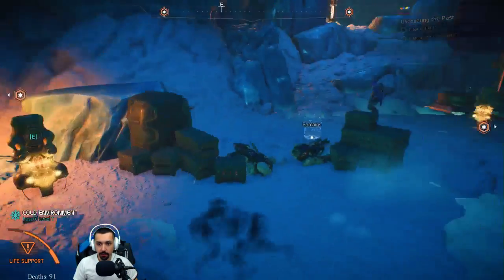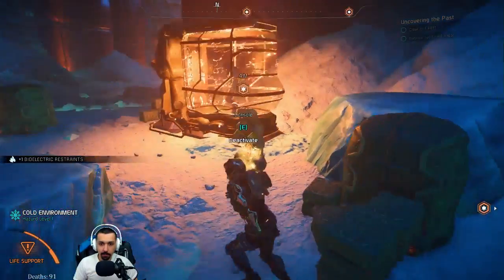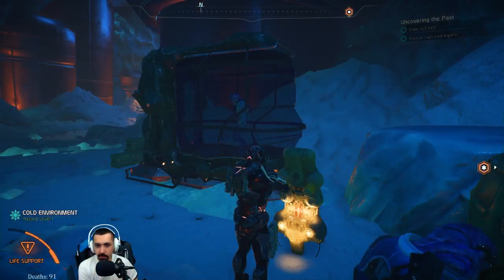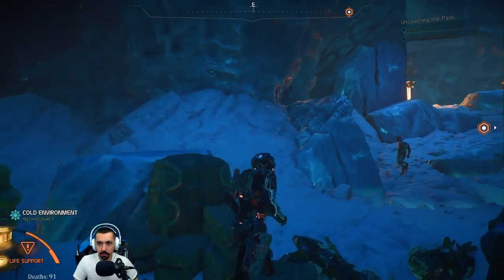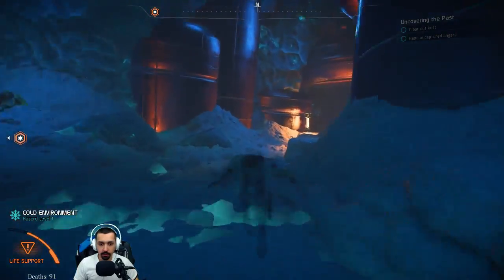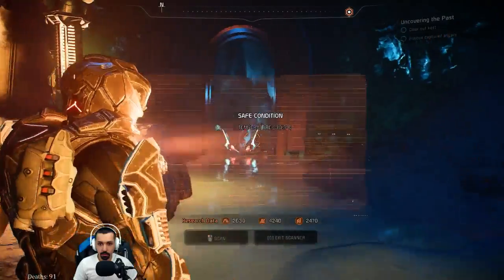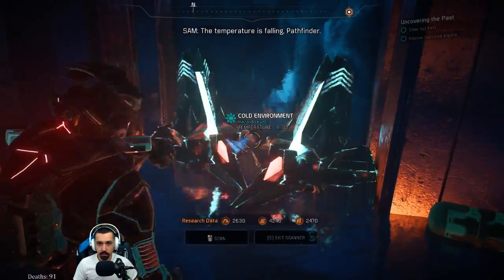Come on out, you're free. Every game, you can feel like Abraham Lincoln and free the slaves. Happens in Fallout all the time, and here we are doing it here. So you want us to go that way — what's over here though? What is this? Loot? The temperature is falling, Pathfinder.